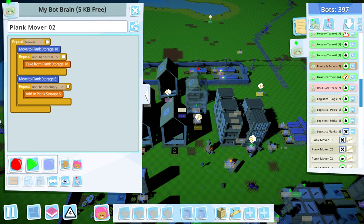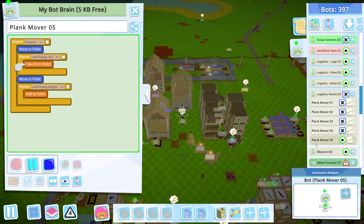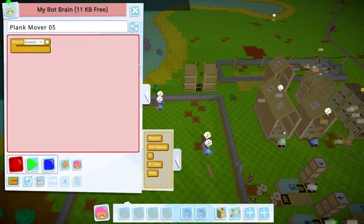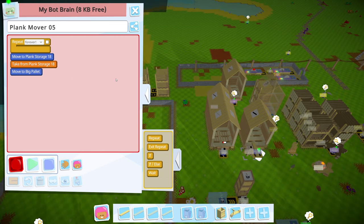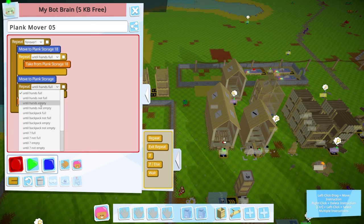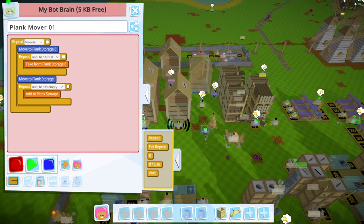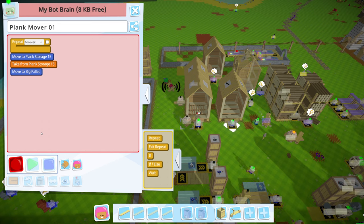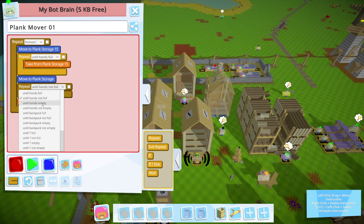Let me see the logistics movers — I want to use them to move all the planks down here. Logistics planks link mover — one for you. We're deleting you — actually not yet. These are all old bots, yes they are. So what we're going to do is take from this pallet, add to this pallet, until hands are full, until hands are empty. That shouldn't take long at all — we'll do the same for another one of these.